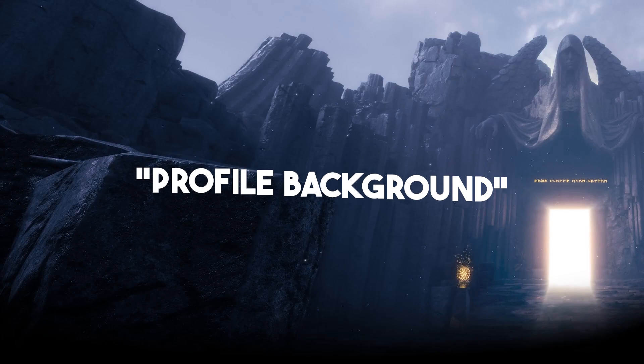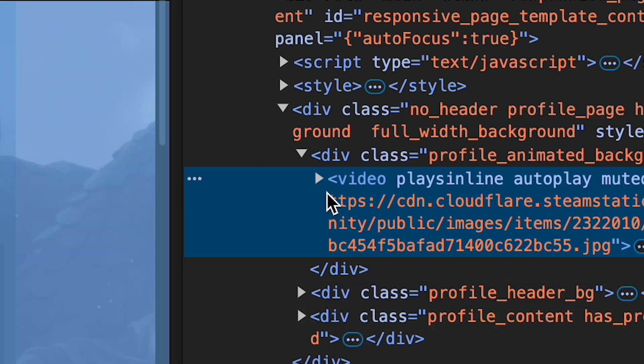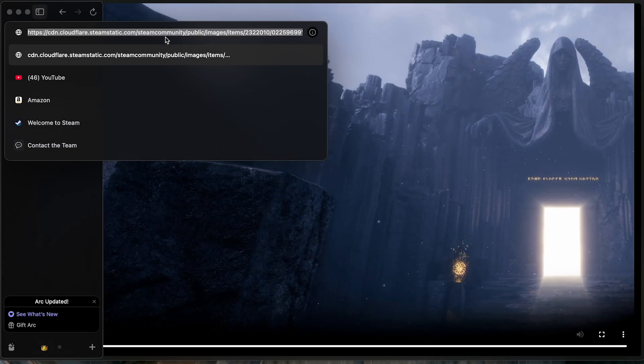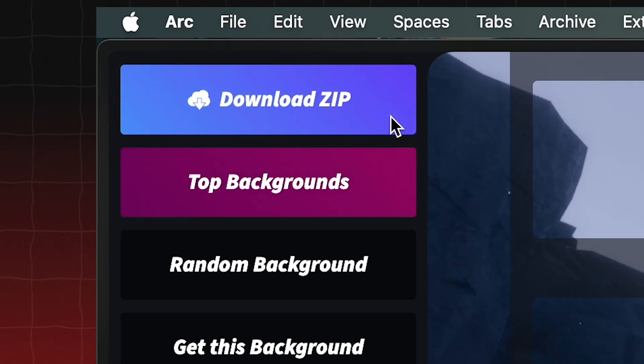To craft that, first we need to grab our profile background. Head to the browser version of Steam, right-click on your background and click inspect. Look for this drop-down menu, then right-click this URL to open in a new tab. Just copy this URL and paste it in steam.gallery. I have the links right below the like button.